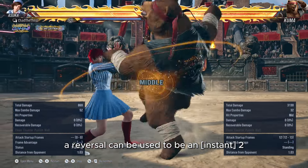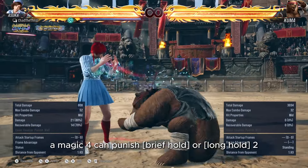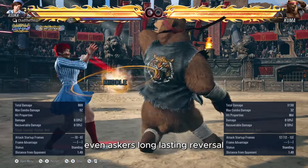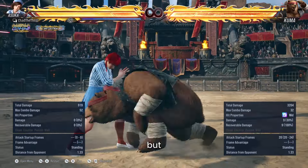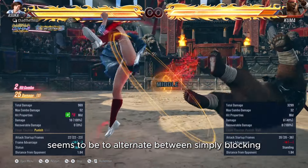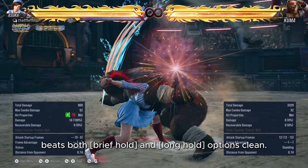A reversal can be used to beat instant 2, but gets blown up by brief or long hold. A magic 4 can punish brief hold or long hold 2, but gets counter hit by instant 2. Even Asuka's long-lasting reversal can counter instant and brief hold 2. The best answer to this option seems to be to alternate between simply blocking and sidestepping anti-clockwise, as a quick sidestep to the right beats both brief hold and long hold options clean.